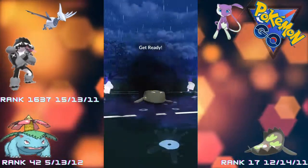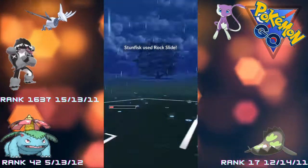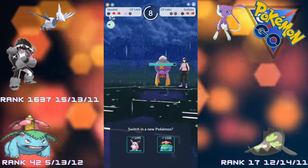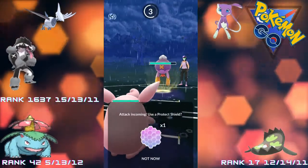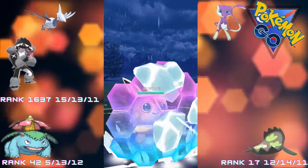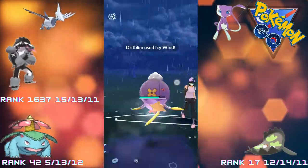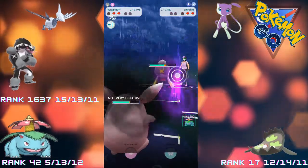A Drifblim now comes in - we do get to a Rock Slide, hopefully getting a second shield off the opponent. We do, so we've got shield advantage and switch advantage, which is good for us. Unfortunately we couldn't quite get to another charge move because of a bit of lag. We come in with Wigglytuff - we do shield the Icy Wind there, but we do get an attack debuff and the opponent has another charge move stored.